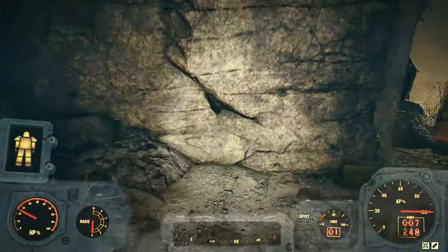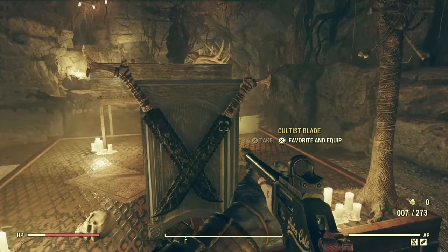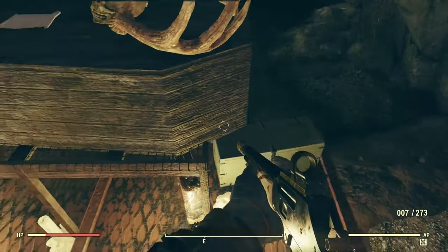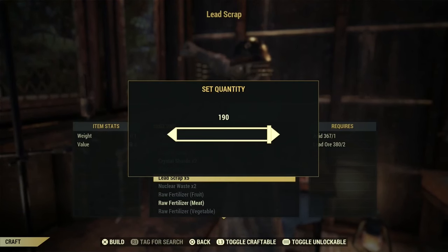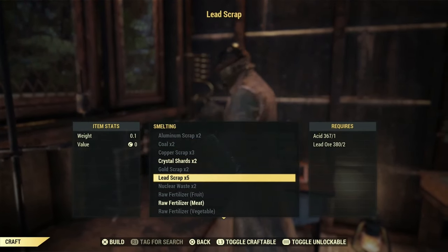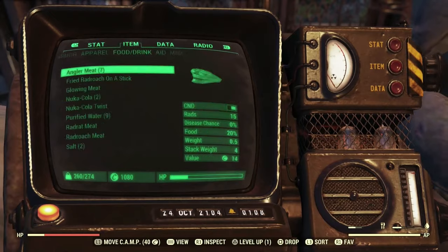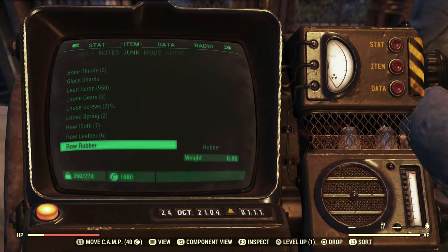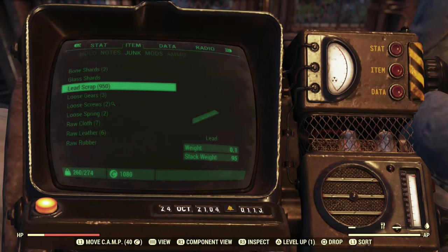Once you've cleared out all of this area you should have a ton of lead. Don't forget to pick up all the cultist items and some nice lore-friendly things you can read too — it's a really good way to get some cool stuff. After clearing the tunnel, go to your chemistry bench and smelt down all of the ore. The result: 950 lead on this one run. Absolutely crazy.